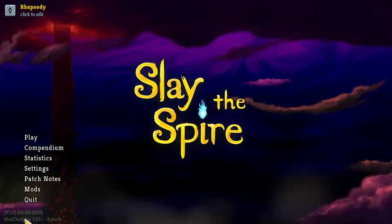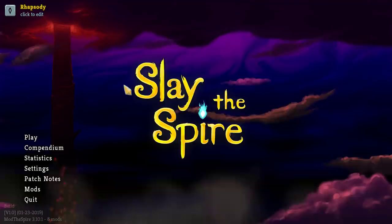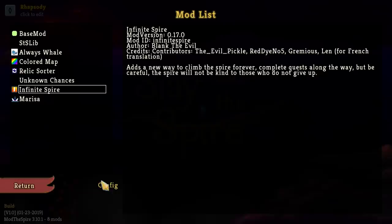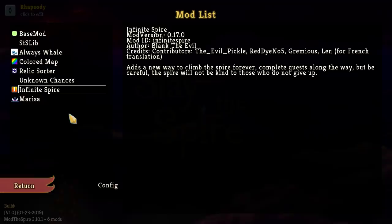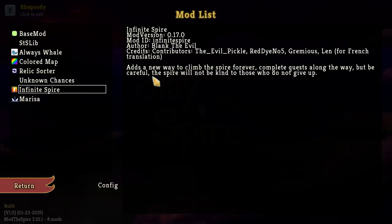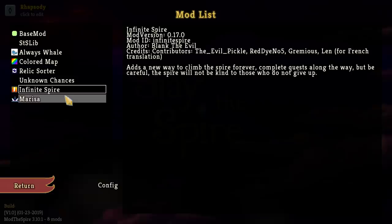Part of the delay is also due to the fact that I didn't have time to record episode 200, because for episode 200 I want to do something similar to what I did for episode 100 — an endless run. So we have Infinite Spire installed, and I'll also turn on 'Start game with Endless Quest.' We've got the base mod, SES Lib, Always Whale, Colored Map, Relic, Sword, and Unknown Chances — all sitting around. The one Kitchen Sink mod is Infinite Spire, which also gives us the ability to go endless.